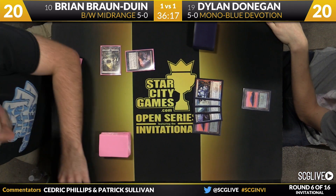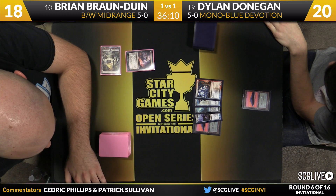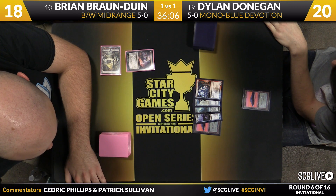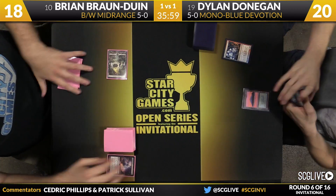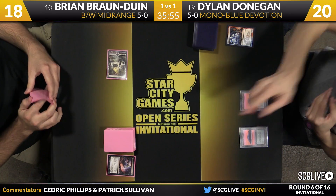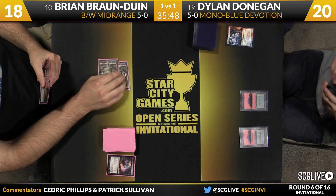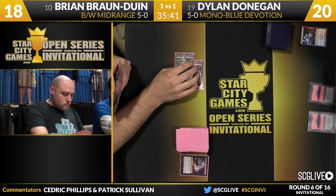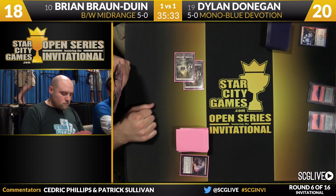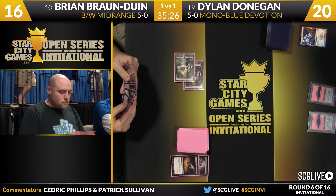Game three: a Thoughtseize from Brian reveals a hand of Master of Waves, Thassa's Bident, Nightveil Specter, Frostburn Weird, and an Island after a mulligan to six. This is a pretty good hand for Dylan, but Thoughtseize makes it substantially worse. Brian takes the Frostburn Weird to try to blow up the curve. He has a removal spell probably ready for the Specter. Brian looks at a Silent Blood and considers whether he has a Pack Rat — he looks a little unsure on turn two.